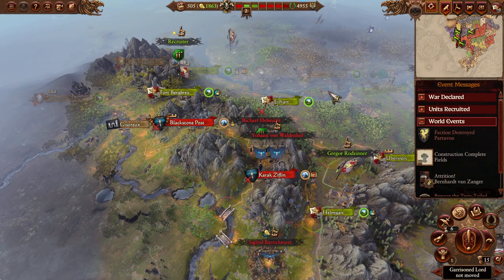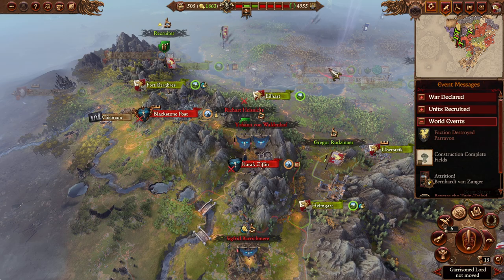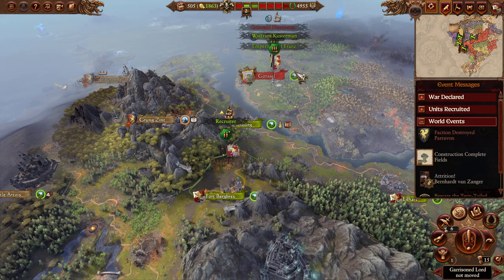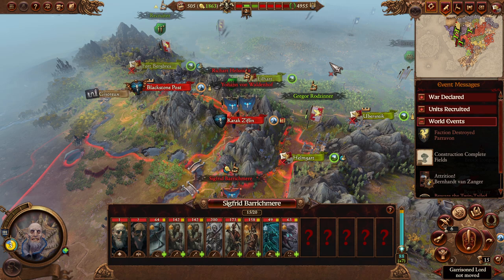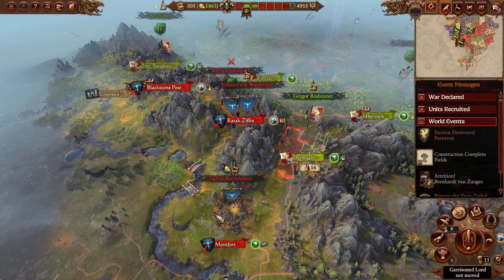What up my freaks, Ruinnocent Sight here with part 7 of my Total War Warhammer 3 modded Carl Franz campaign. So as we saw last time, we have taken Fort Burg Bray and now control both of the entrances into Bretonnia that we will probably be holding off against Kemmler's Barrow Legion for quite a while yet.